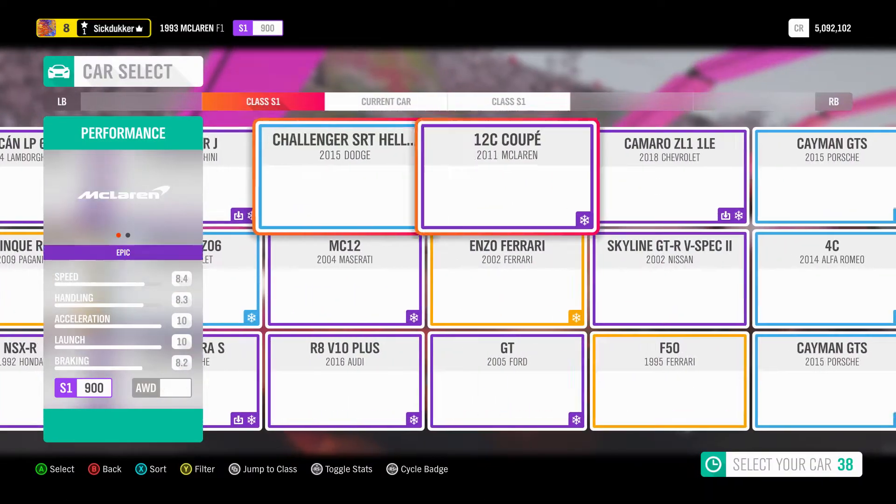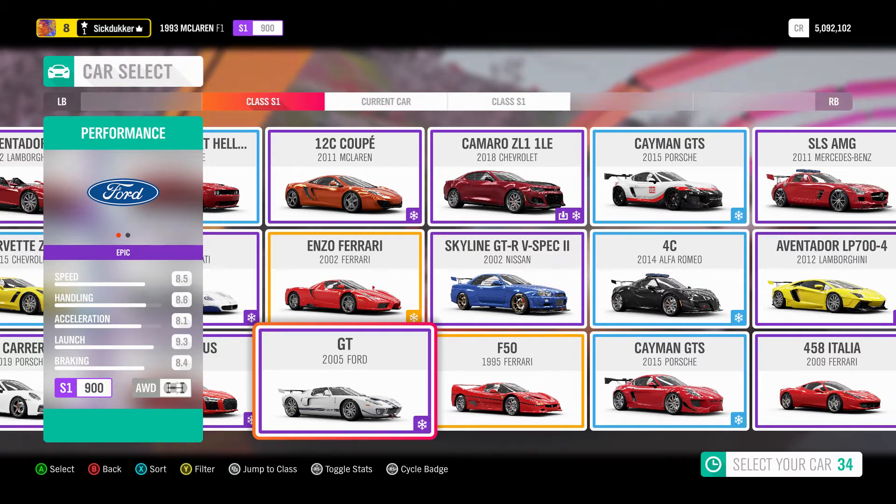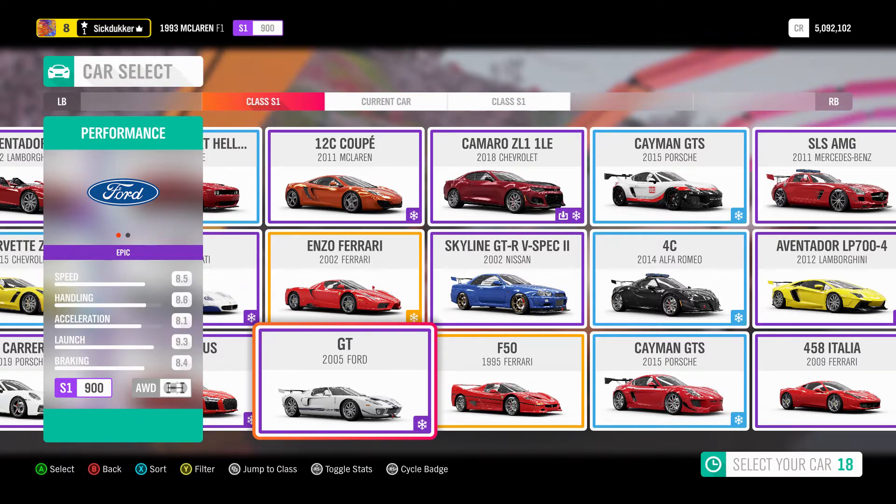Hello everyone, welcome back to JWeb's The Beast 2 Racing here on YouTube with another Forza Horizon 4 video. This one is on the '05 Ford GT — it features the Racing V12 and snow tires. This is my own personal tune I just created and I'm bringing it online to Ranked Adventure.